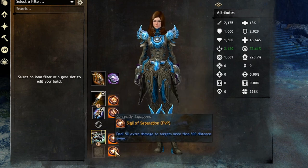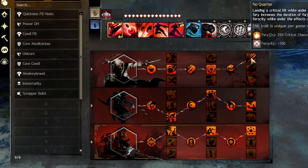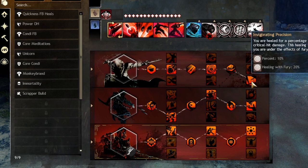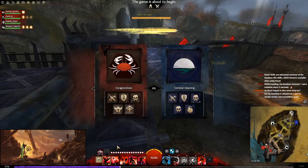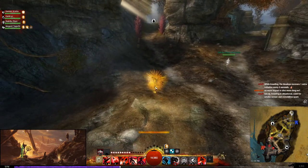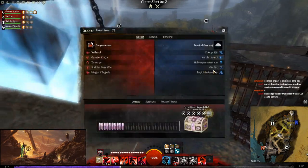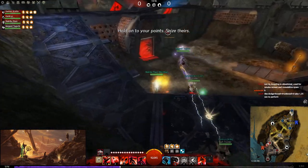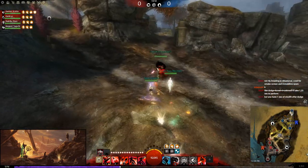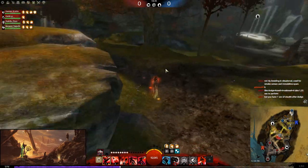On my Rifle I take Opportunity and Separation for maximum damage. In PvP, I lean toward Invigorating Precision nowadays because the meta is so tanky — you need the sustain for long fights. In a more burst-oriented meta I'd prefer No Quarter. Deadeye may not be the optimal PvP Thief — that's usually Dagger/Pistol Daredevil or Sword/Dagger Daredevil — but Deadeye is very useful in tanky metas because it doesn't get punished as hard and can deal the DPS needed to secure kills.